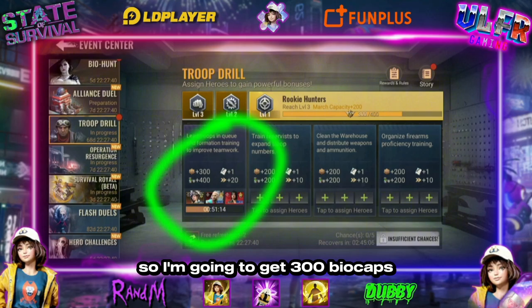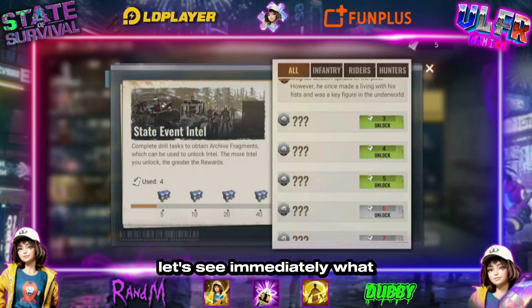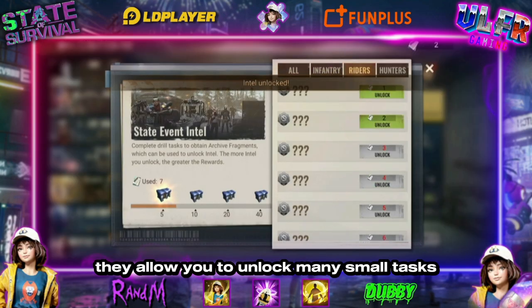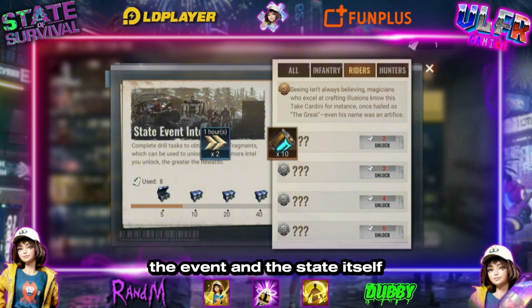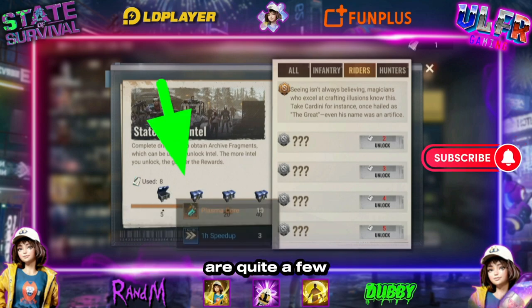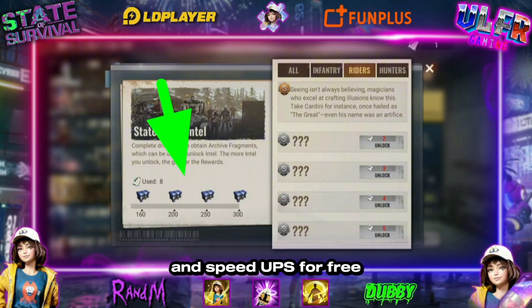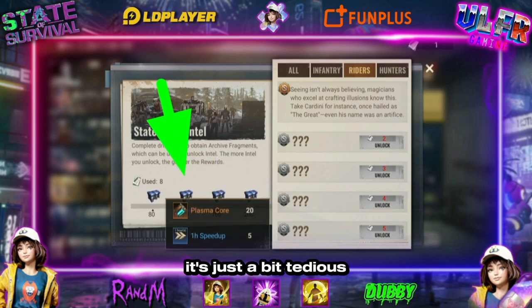I'm going to get 300 biocaps, coins, and some journals. The journals allow you to unlock many small tasks and small stories about the heroes, the event, and the state itself. What interests us most is getting all the little rewards — there are quite a few, giving you a fair amount of plasma and speed-ups for free. Everything is free, it's just a bit tedious and boring, but it needs to be done.